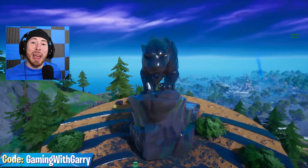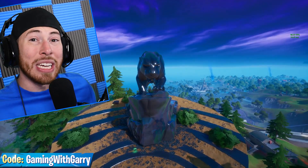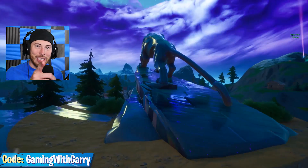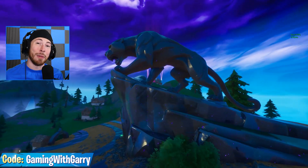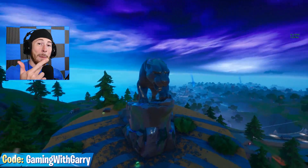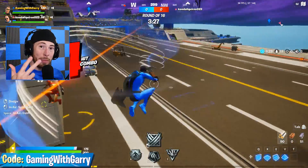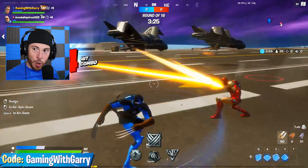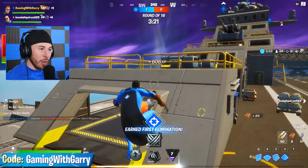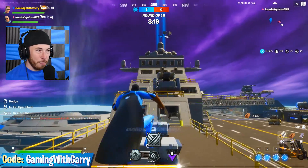There was an Ant-Man and a Black Panther statue recently added, and their brand new mythics were released, but you haven't seen them in the regular Battle Royale because they're only available in the limited time mode. We have a Venom mythic, a Black Panther mythic, and the Wolverine mythic, but there is no Ant-Man mythic, nor is there a leak of any Ant-Man skins, so I'm a little worried. We already have Panther's Prowl, west of Misty Meadows.